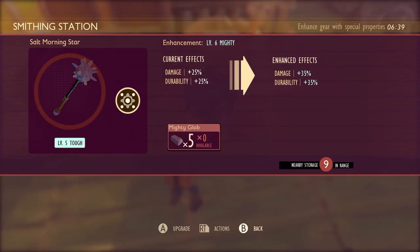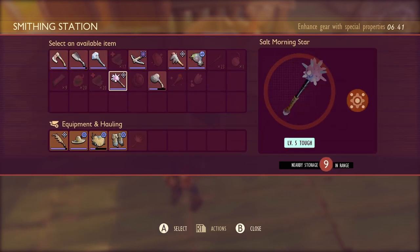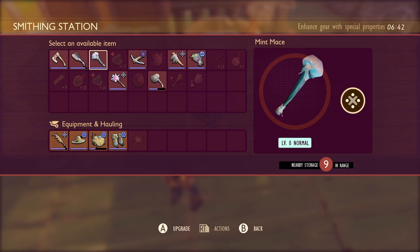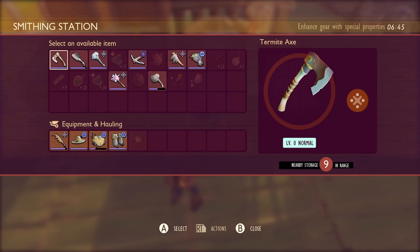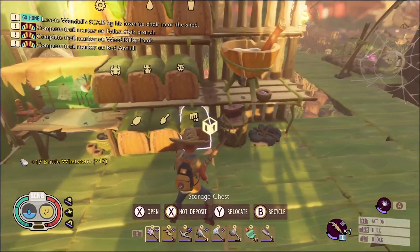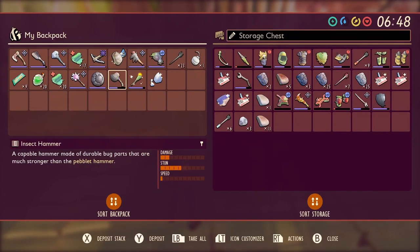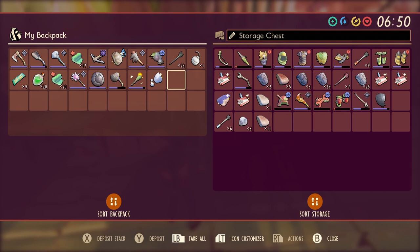Let's see - can we take it all the way up? Sweet! And how about our Minty Mace? I don't know how much use this is gonna get today. Yeah, why not. And our Axe too - I'll take it up one level. That is probably gonna work just fine.